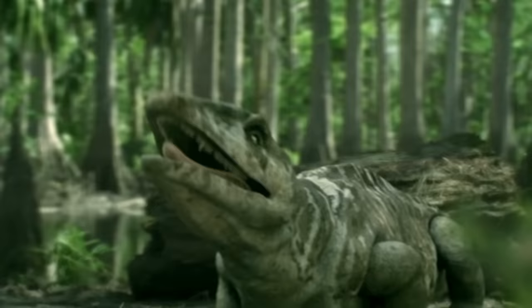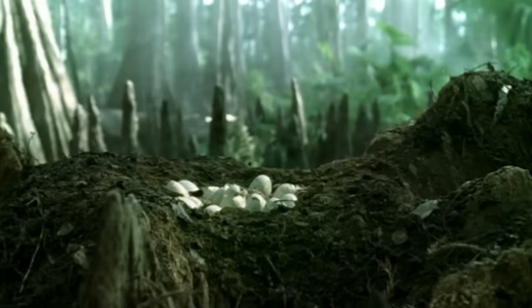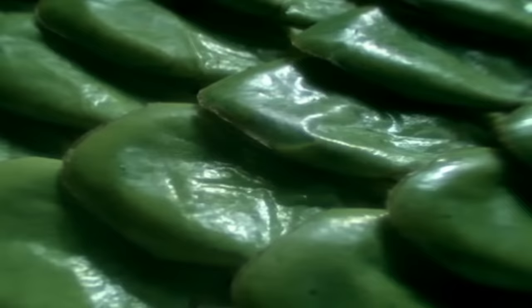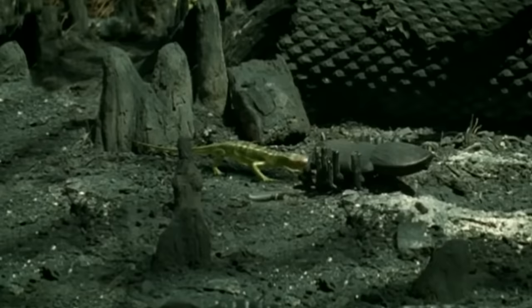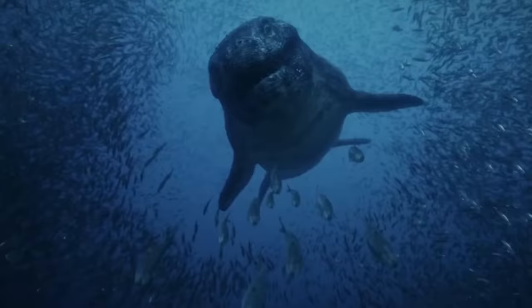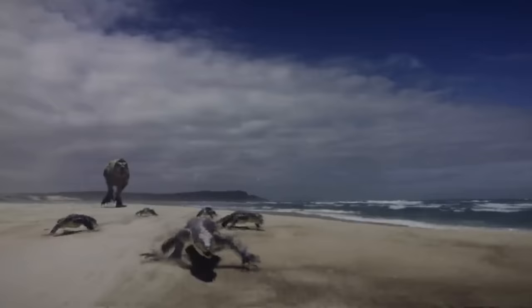So back during the Carboniferous expansion, the meta revolved around the conflict between the two most powerful factions, the amphibians and the arthropods. However, during this time a small subsection of the amphibian player base unlocked two new special abilities: the eggshell, which allowed them to respawn on dry land rather than in the water, and scales, which gave them massively increased dehydration resistance. This eliminated their reliance on water and allowed them to explore tons of new strategies, eventually diversifying into all of the reptile builds in today's meta, as well as a few that were so overpowered that they ended up getting nerfed.